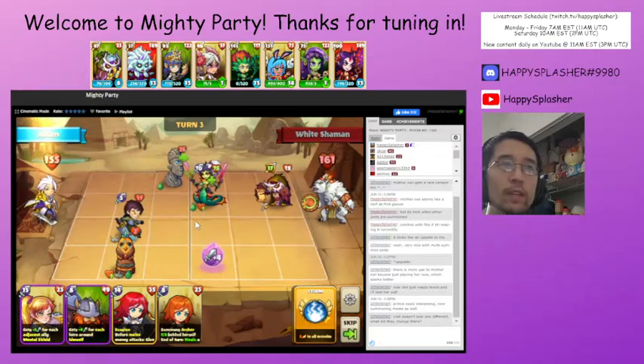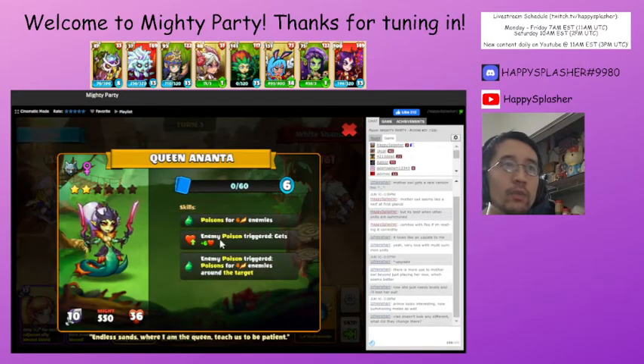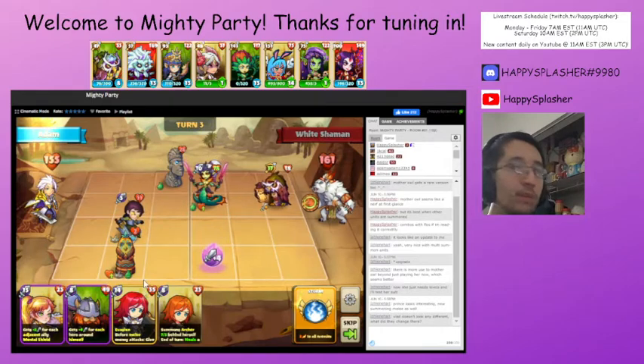That is a big issue — we have this unit where poison triggers gives it a health boost, and then whenever poison triggers again it will deal more poison damage. I actually don't like what we are starting with in our open. It looks like we probably won't be able to get rid of this, so we will try again.